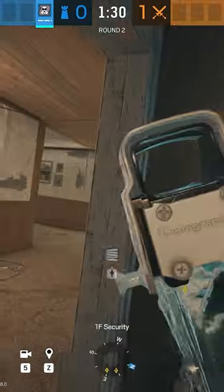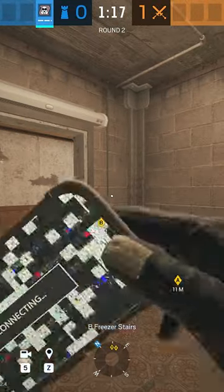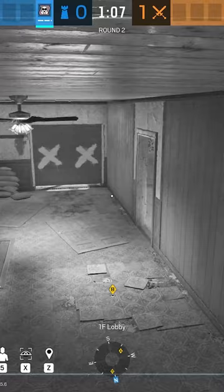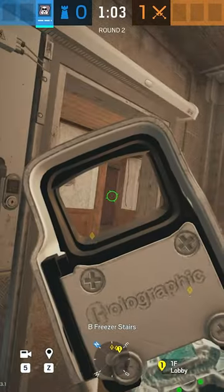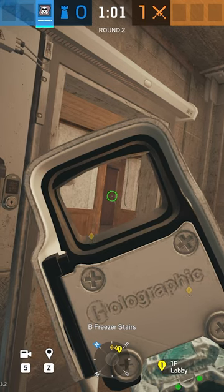Likewise, if they're going for a freezer take, you should definitely have somebody posted up at the top of freezer stairs and maybe somebody else here in security. Throughout the course of the round, you can get on the default cams for your roamers. If the enemy pushes through lobby and shoots the cam right away, then your zulu player needs to be ready to either take a flank or play passively.